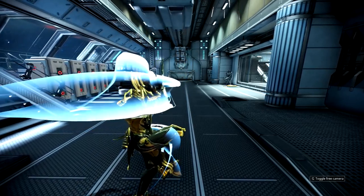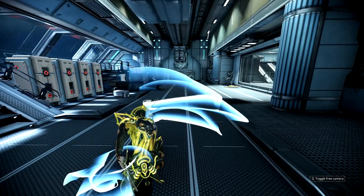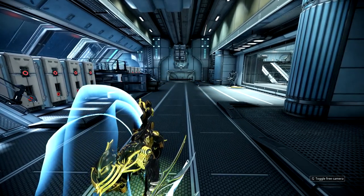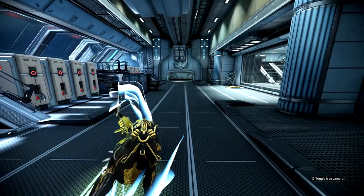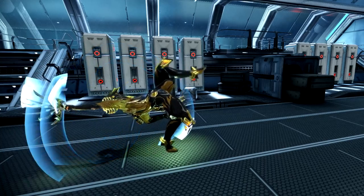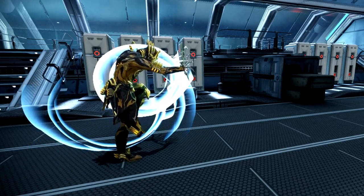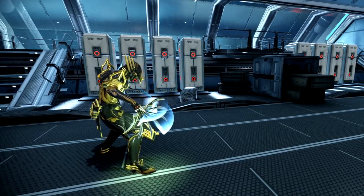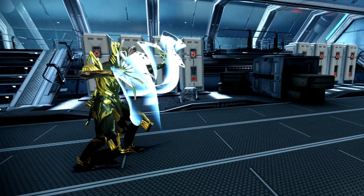You follow that up with a swift downward strike that can hit headshots if you align it properly. You then turn around and do what looks like a stab at normal speed, but in slow motion it's actually a swipe that reaches a little to the right, and you finish it off with a fancy kick. This is without a doubt one of the fanciest kicks I have ever seen in my life — it's also really fast even in slow motion.